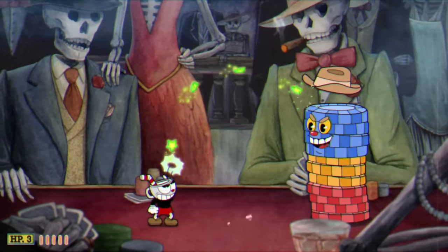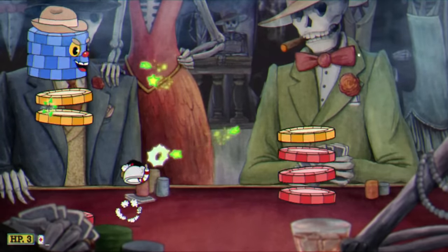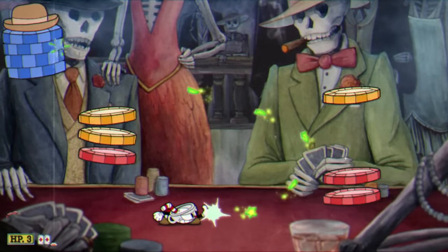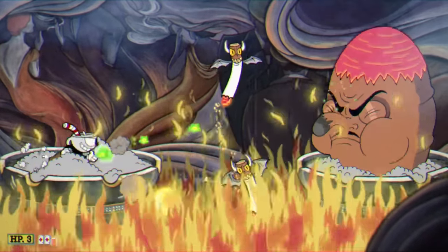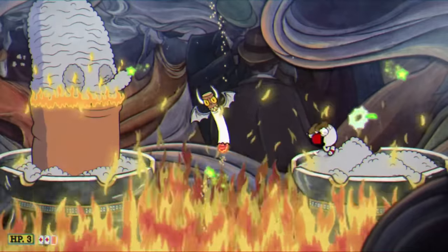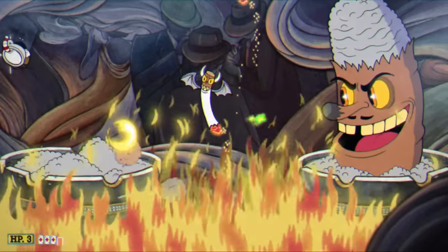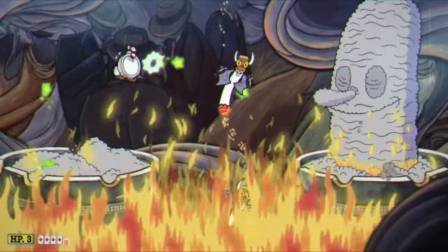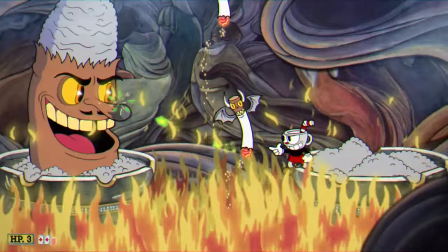The next boss up is going to be Chips Beldigan. I don't have to worry about this boss much because the only thing that can hit me are the bottom four chips, so I'm just going to use my chaser and dodge to the best of my abilities — this one's really easy. The next boss up on our list is Mr. Wheezy, and he is really easy because there's nothing red or green in this phase. The only thing that sucks is my spread shot doesn't make it all the way across to hit him, so I'm going to have to use the chaser, which takes forever. But with some super arts and some waiting, it's over pretty fast.